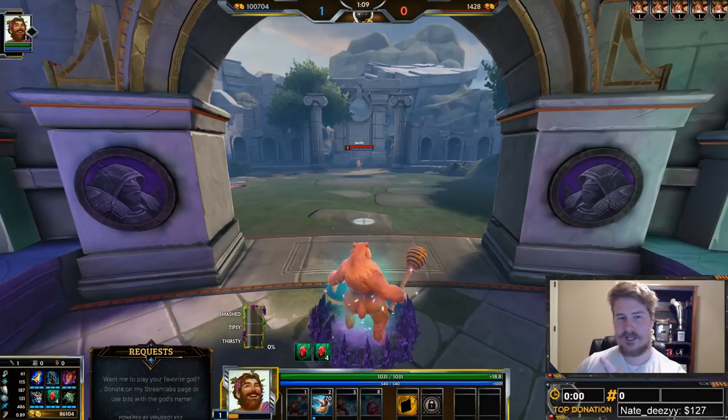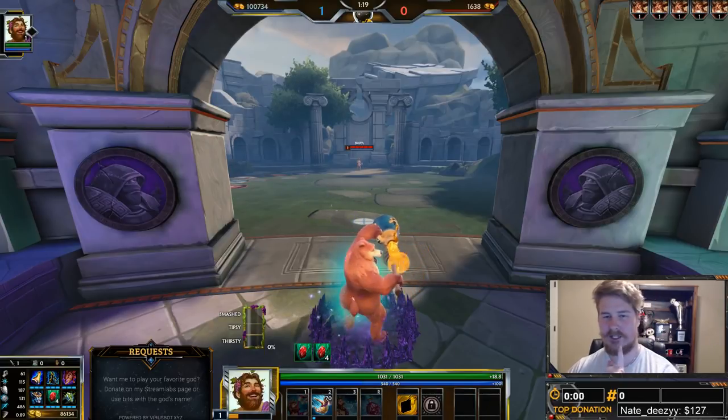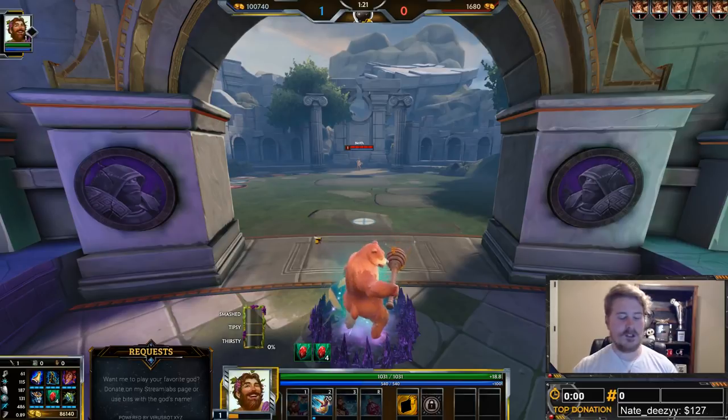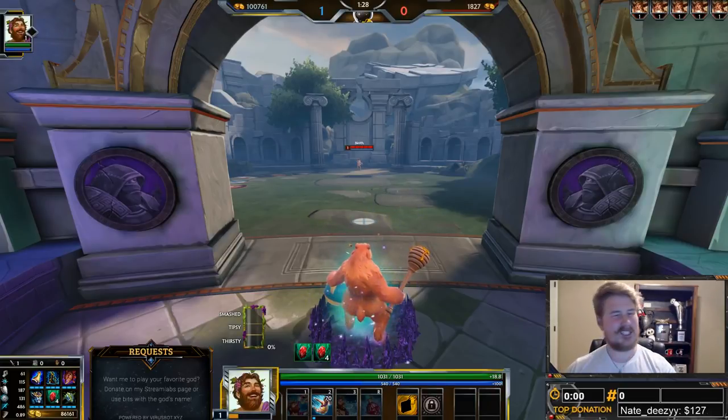It should also be noted that roots last their entire duration as well — I don't believe they have DR on them, though somebody will have to double check me on that. I'm pretty sure roots also last the full duration. Those CC types may last their full duration and are not affected by diminishing returns, but they still proc diminishing returns.